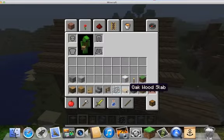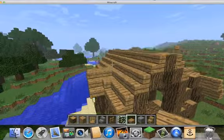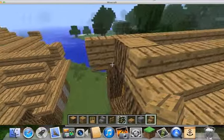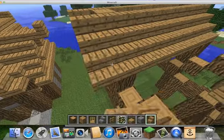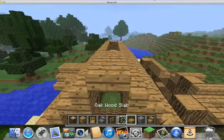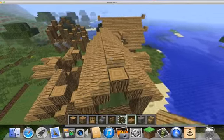You're going to want to put out your oak wood slab, basically like that. And then you're going to want to take your stairs out, like that. Then you're going to place your oak wood slab — oak wood slab.